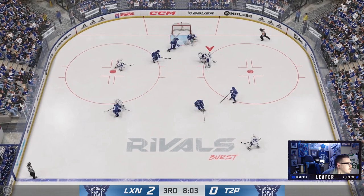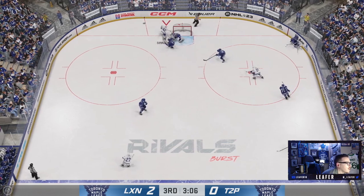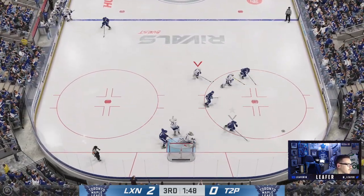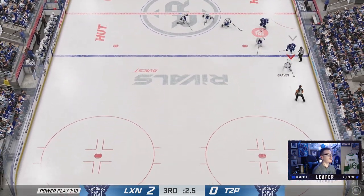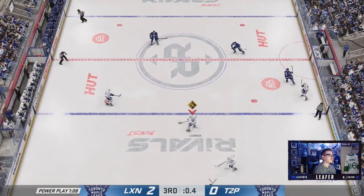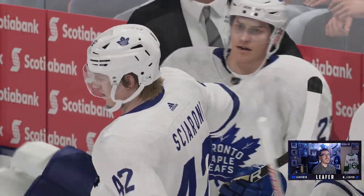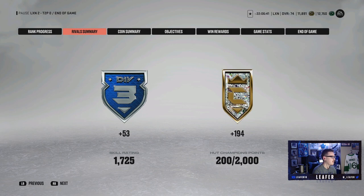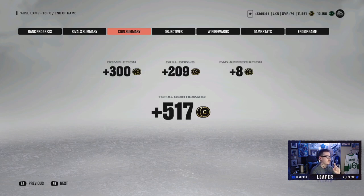Can Simmons do a toe drag? He can! Out in front — what a save dude. I tried manual goalie and it's a good thing I did. I think we just won it — two-nothing! Wait, thought it was three-nothing. Ben Bishop with the shutout. We won a game with this team — I honestly cannot believe it. Getting close to bronze. We're in Div 3, got some HUT Champs points. Getting some coins for this series, which is nice.